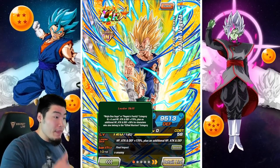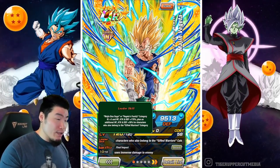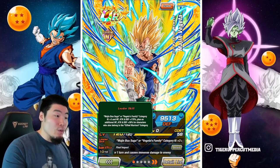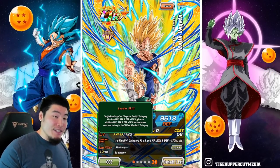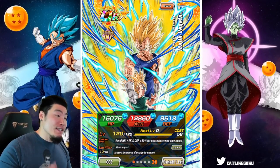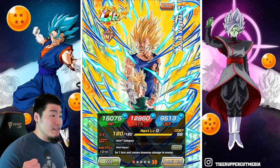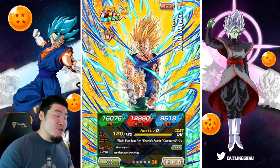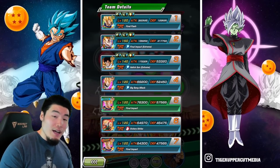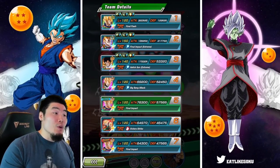So basically, he's giving Q plus 3 HP, attack, and defense plus 170% to units in the Majin Buu Saga or Vegeta's Family category — that's pretty standard. But if any of these units also happen to be in the Gifted Warriors category, then they get an additional HP, attack, and defense plus 30%. So for those units, it's actually Q plus 3 HP, attack, and defense plus 200%, which was introduced on JP for the 7th anniversary and Global is finally getting it now, as part of the joint Saiyan Day celebration. On this team, all the units are in either Majin Buu Saga or Vegeta's Family and also in Gifted Warriors, so every single unit is getting the full 200% buff.